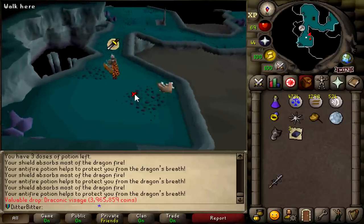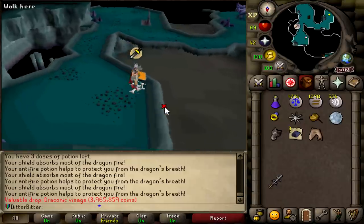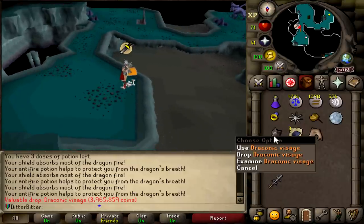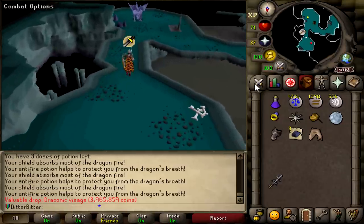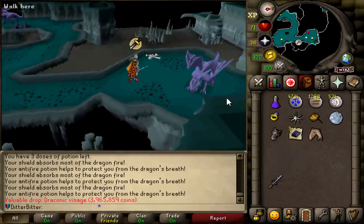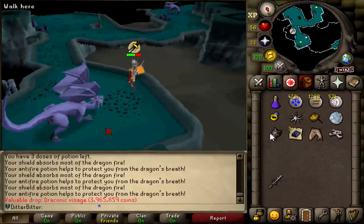This is my first Mithril Dragon kill and I just got a Visage — I swear I just got a Visage, dude! I wasn't even recording the drop. I'm freaking out. Oh my god, I just got a Visage. How do I even make this into a Dragonfire Shield?